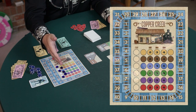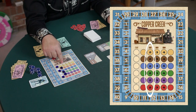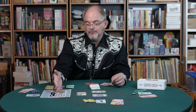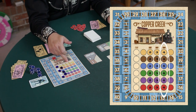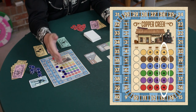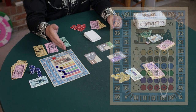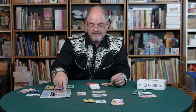This calendar triggers scoring rounds when there are two or more tokens in the second column — that's the 1882 election and our first scoring round. When there are three or more tokens in the next column, that's our second scoring round, and four or more getting to 1884 or beyond — four or more tokens in the fourth column — causes our third scoring round and that's the end of the game.